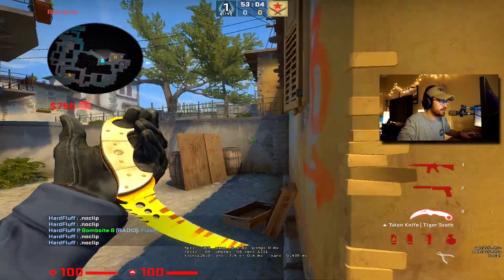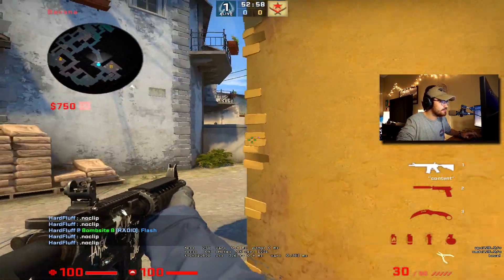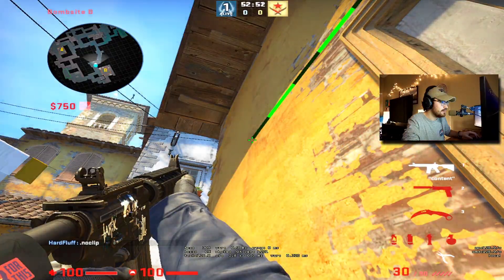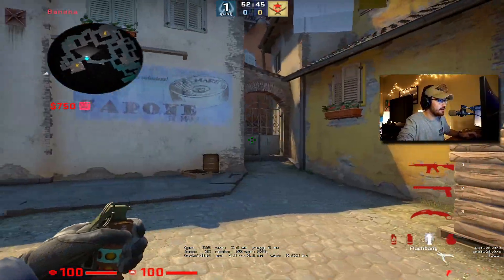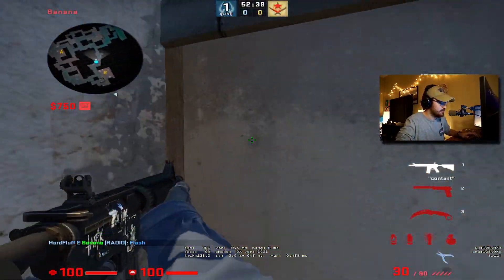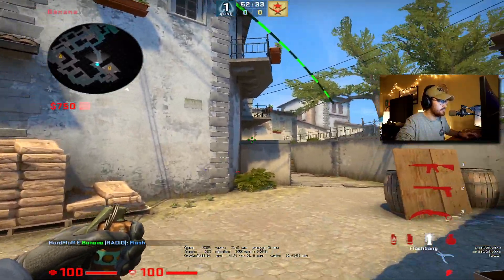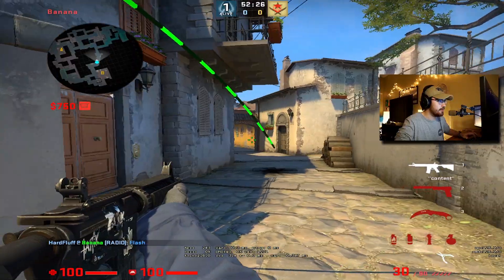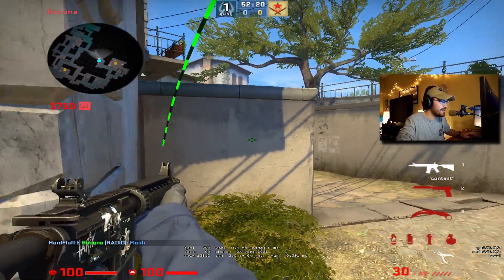A teammate will throw a flash and flash you into peeking car. You can stay right here and be pre-aiming at the wall — it's more about pre-aiming than not getting blinded since the flash pops right there. There's also standing half-wall and getting ready to peek down car or banana. Throwing a flash like that, you'd want to be staring at the wall, waiting for it to pop, and then swinging out — but that's again more of a pre-aiming the angle situation.